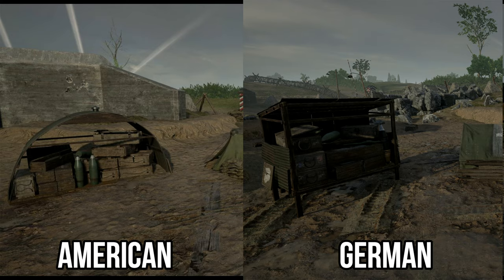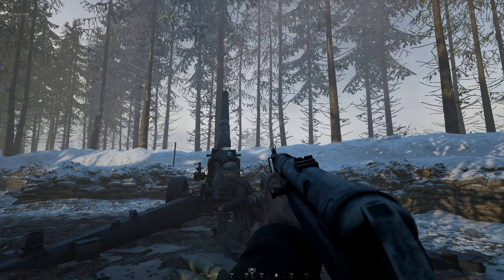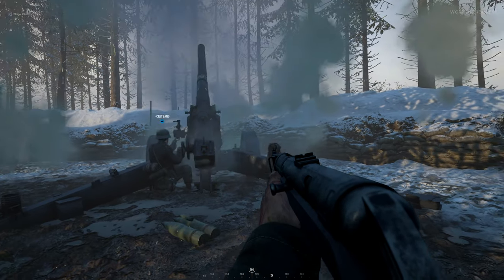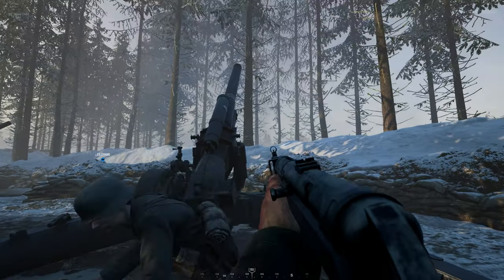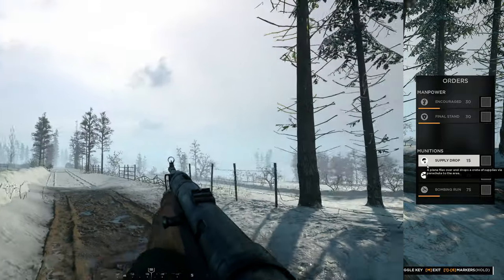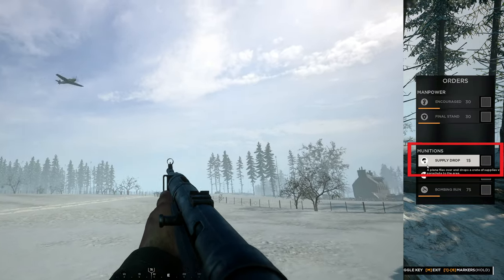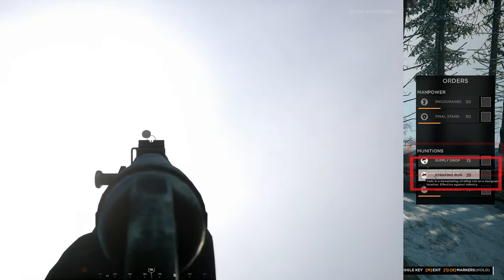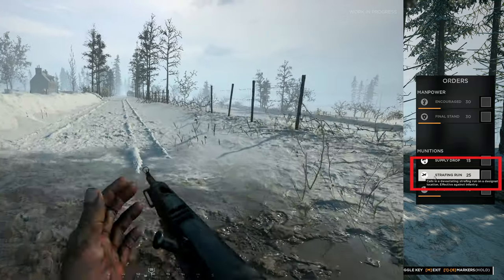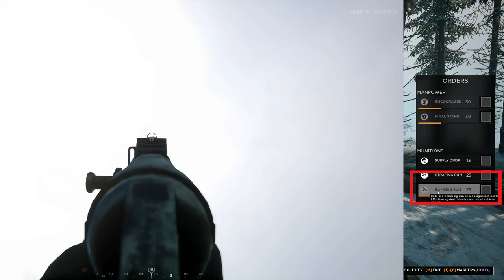First up, let's look at munitions. Munitions are used for every single round an artillery gun will fire and for commander abilities. For artillery it costs five munitions for one smoke round and three for one HE round. Munitions are also used for anti-tank guns at a cost of five munitions per round fired. Commander abilities that use munitions are: Supply Drop costing 15 munitions, Strafing Run costing 25 munitions which calls down a plane using its machine guns, and Bombing Run for 75 munitions.